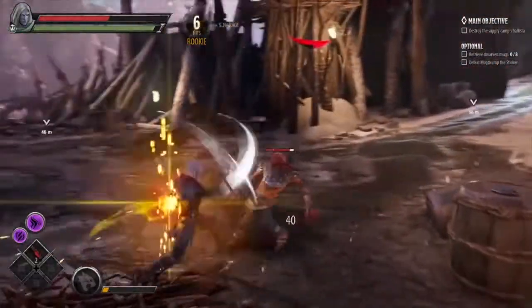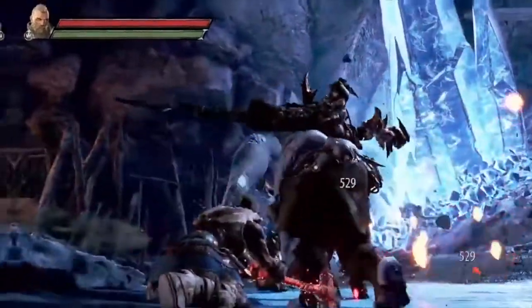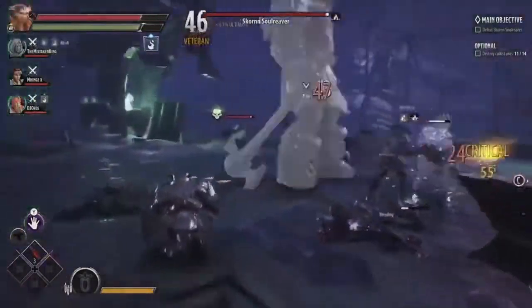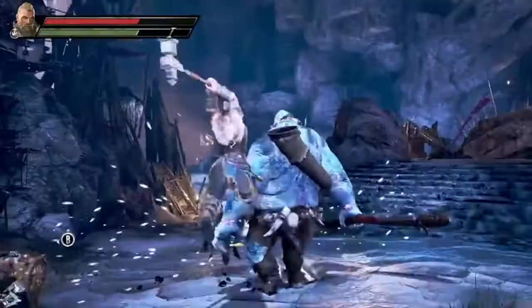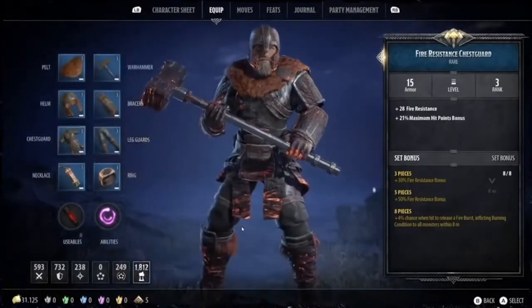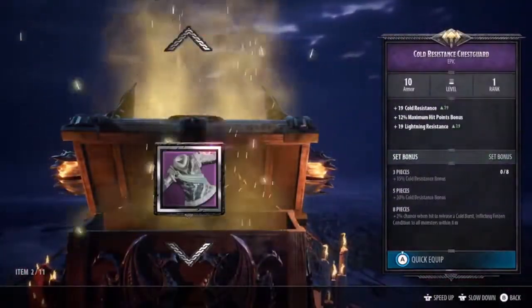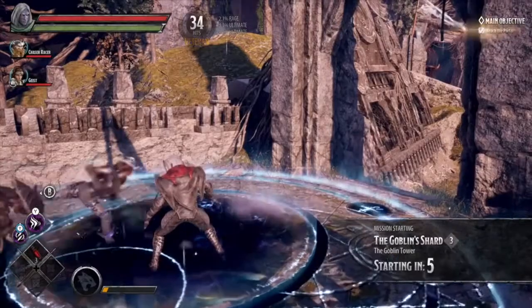Standout locations include a crystal fortress hidden in the mountains, crawling with creepy shard-worshipping cultists and glowing eerily in the pale moonlight. You also visit the shattered remains of an ancient city, a massive dwarven forge criss-crossed with rivers of molten metal, and a twisting valley that has become a ramshackle makeshift city for a horde of bickering goblins. Everything is extra vivid, colorful and larger than life, which is refreshing in this era of darker, more muted medieval fantasy.